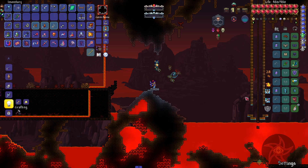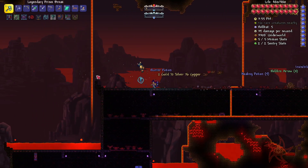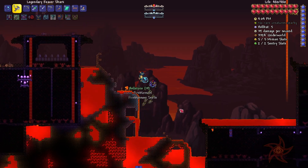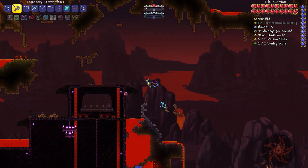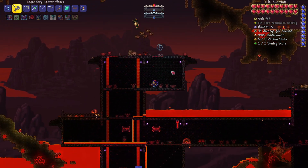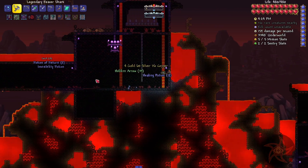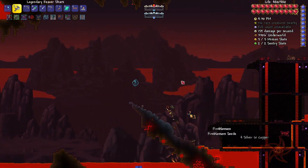One thing I did manage to do between episodes as well is I managed to finally get all the bits together for the Terror Spark Boots. Namely, I think I needed a Lava Charm and an Obsidian Rose, which there are crafting recipes for both. Oh, there's an Ancient Hellforge — that's kind of cool.